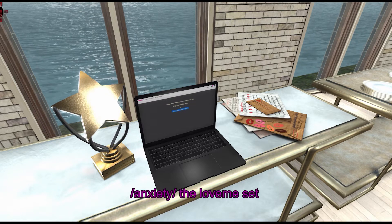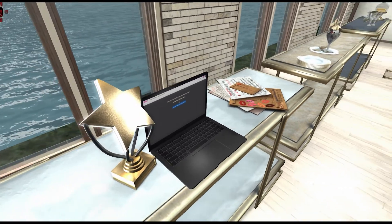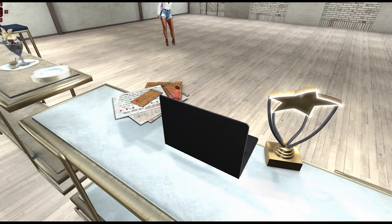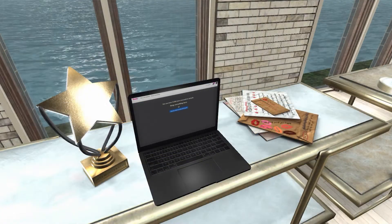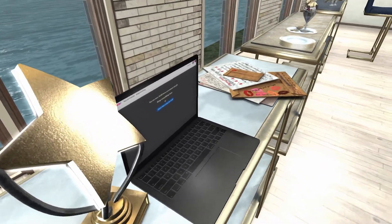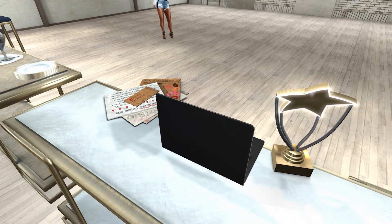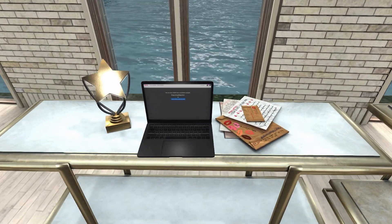From Anxiety, we have the Love Me Set. This set includes a laptop, fan mail, and a trophy. I will be honest — I'm slightly disappointed with the Anxiety item, not that I don't like this stuff because I do like the items. But Anxiety makes really, really good builds, so I was hoping to get another skybox or something from them. But with that being said, I like the love letters and I really like the trophy — it looks really good.